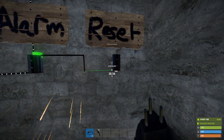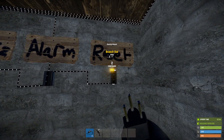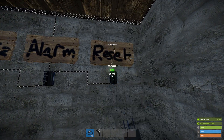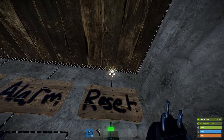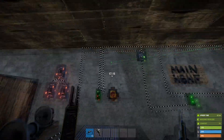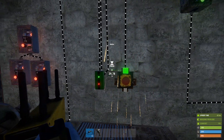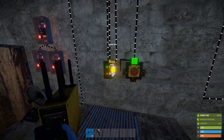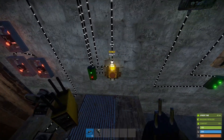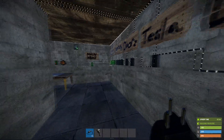Once we've done that, we can take the output of that branch and put it into the input of the reset button. The reset button is just going to plug in here — plug that in, take the output of the reset button and put it into the RESET input of the memory cell. Now we've got a working reset button for when we've sorted the problem out.